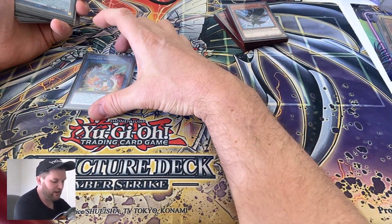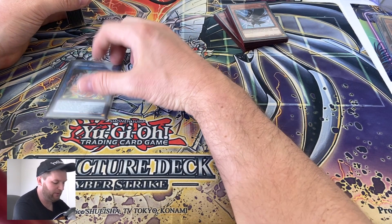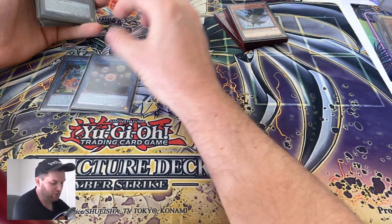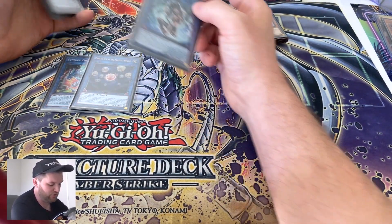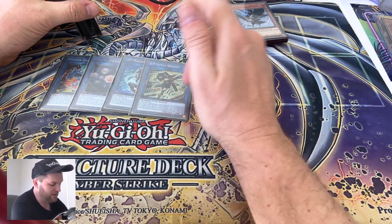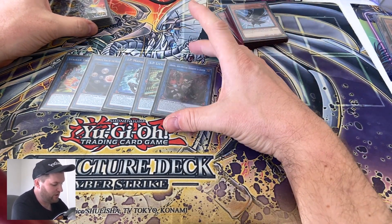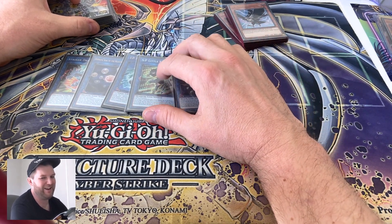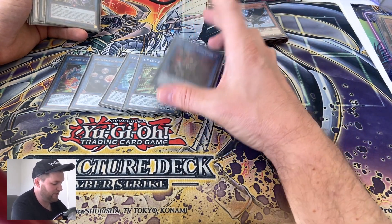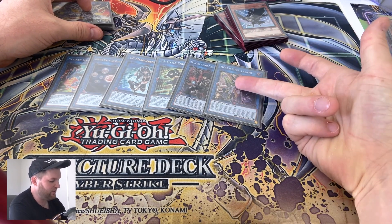Extra deck now: one Striker Dragon — we don't have the field spell, nothing to search, but it's just an easy Link-1 to get Black Metal into the graveyard and search. One Hieratic Seal — still great for interruption. IP Masquerena into Knightmare Unicorn, brilliant combo. And one Dark Requiem — very good card, steals your opponent's Knightmare Unicorn. Sometimes you just Dark Requiem one from your opponent and go straight to Accesscode Talker.